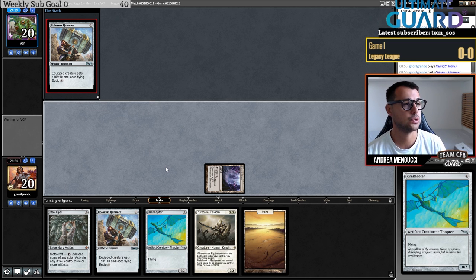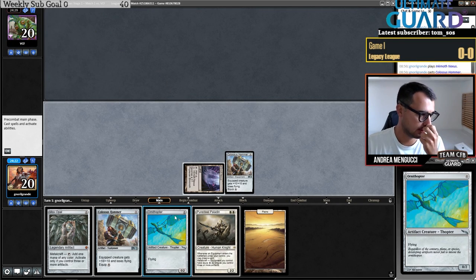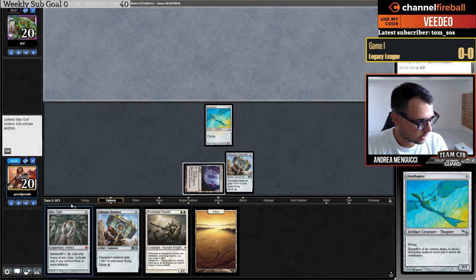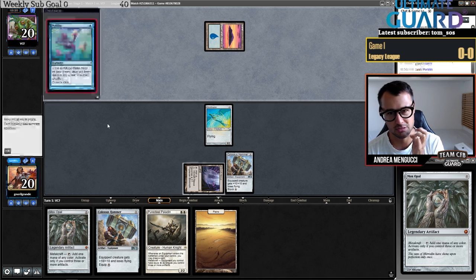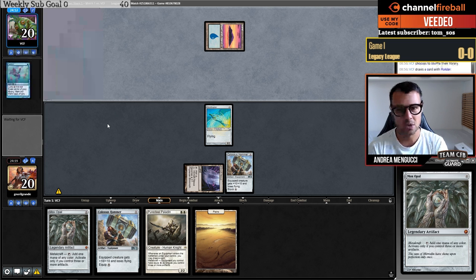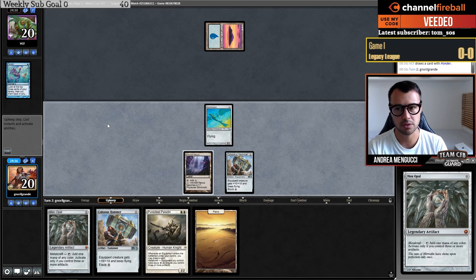I don't want to go Mox Opal into Hammer as well because I might draw a card if I play next turn with Puresteel Paladin. The power of Mox Opal is very important — in Modern it costs one mana as Springleaf Drum. Remember that in this format there is Force of Will but there isn't Solitude, meaning people don't play it, so there isn't free removal. Stoneforge Mystic — okay.